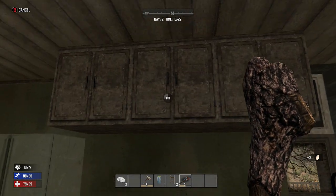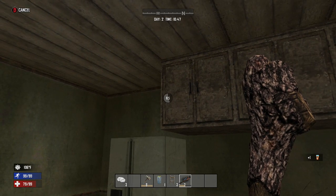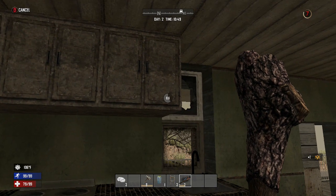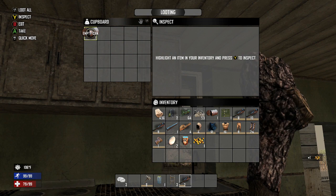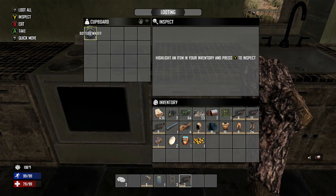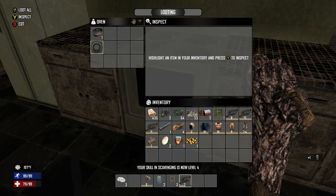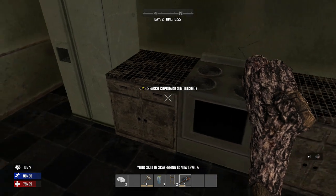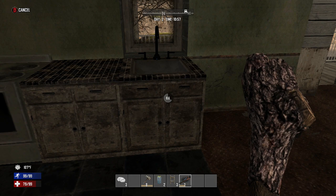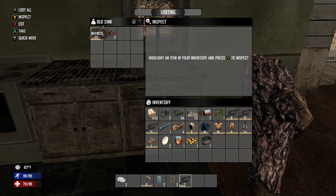The temperature outside is ridiculous but we've got some eggs in this building, some cupboards, and I think I can see the outline of a zombie there. We've got some food, some corn seeds so we can start planting our own crops, an empty can, and I'll take everything for now. Some more bottled water — guys, this is just a perfect place to search. There's another cooking pot so I can build a second campfire. An old sink for a wrench and some more coffee beans.